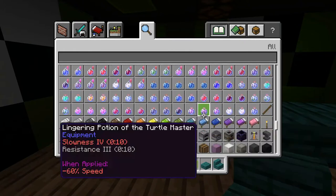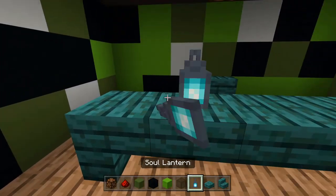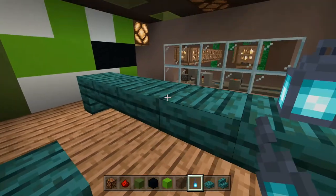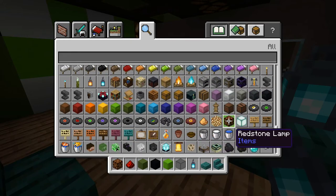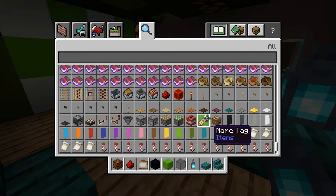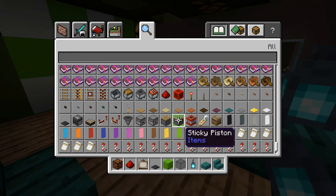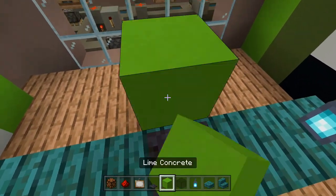I want to put a few things on the desk. First I'll get him a lamp — I'm going to use a soul lantern instead of a regular one, to get a little bit of blue. I'll put it on the edge. Next he needs a computer. The best way to make a computer is to get some paintings. I'll also get a blackstone pressure plate for the keyboard and a block to put it on.